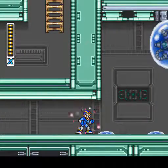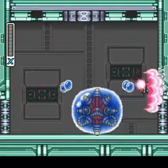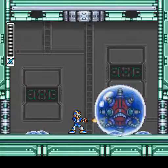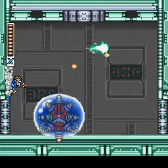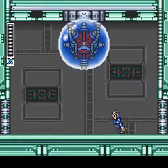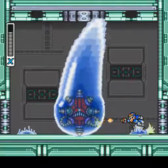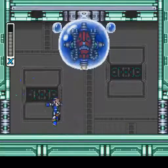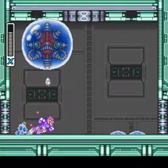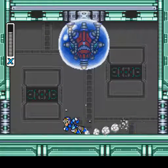One of the weirder mini-bosses — oh, it's already there, it already started. I have no idea what this thing is supposed to be. But if I had to make a guess, I'd say it would probably be a revised and upgraded version of CWU01P, which is the third fortress boss in the original Mega Man. If anybody knows what this thing is, please tell us in the comments, because it would help us figure out exactly what it is. Make it look like we're professionals. Help us, please.